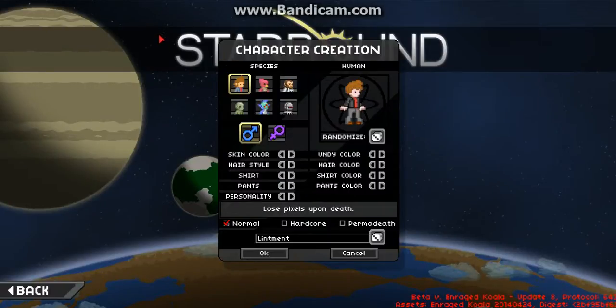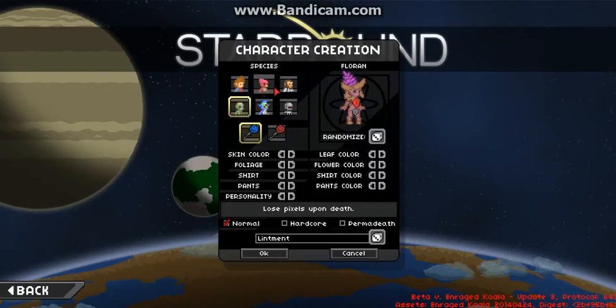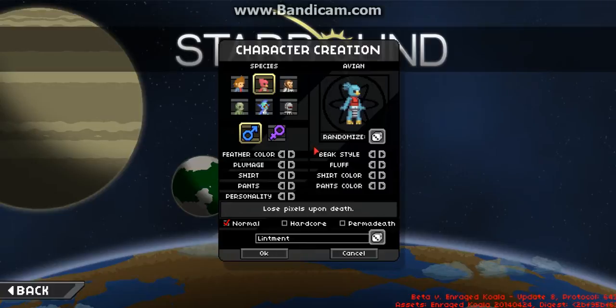Hello and welcome to Starbound. This is a creative space game and I will do what I usually do — go for an avian. I like the soft blue color and I tend to have a personal style of doing things.